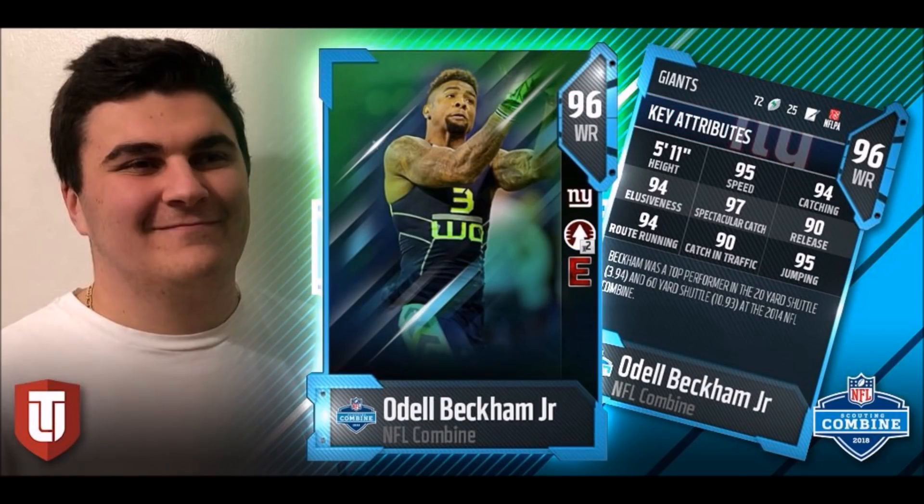And speaking of LSU, a new Odell Beckham card. We've been needing one all year since he's been hurt — we really haven't had any updated OBJ cards, and this one is definitely a game changer. 95 speed, one of the fastest receivers in the game. 94 catching, 94 route running — he has the threshold there. 97 spectacular catch, 90 release, 90 catching in traffic — a little low. But if you're an OBJ fan, you're putting him on your team. This dude is a monster.